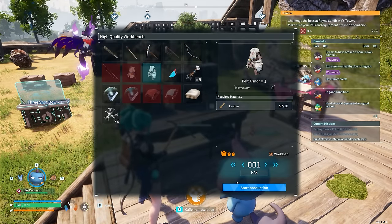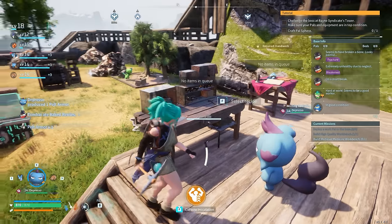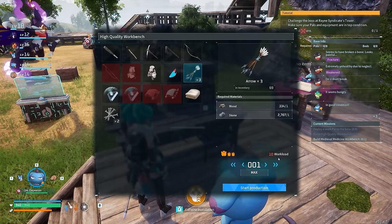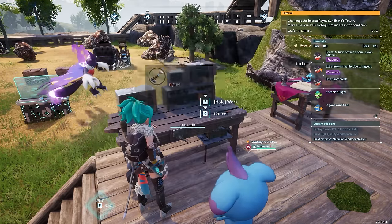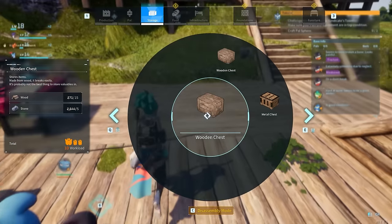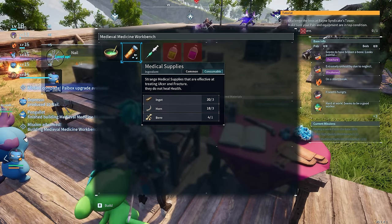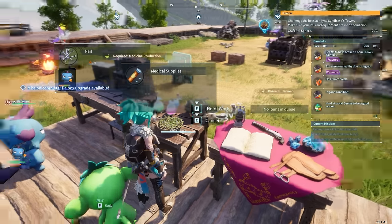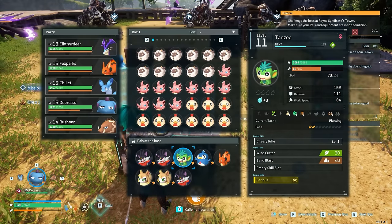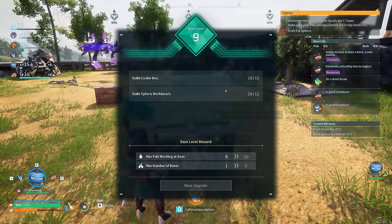I'm also going to try to get better armor — pelt armor is inexpensive and we want to push the Penking fight sooner. You can skip this and go for metal armor which lasts more levels, but for now this works. We also need a bunch of arrows for the fights ahead. I'm going to place down that medicine workbench right away to push base levels and increase workforce. I'm never actually crafting medical supplies at this stage because it takes an eternity — you can literally buy all three types inexpensively from the abandoned settlement.